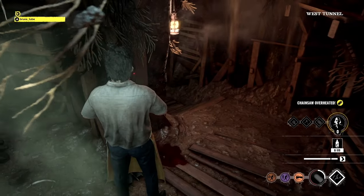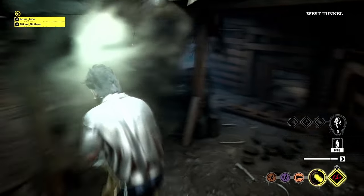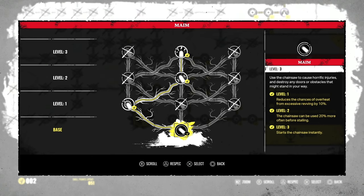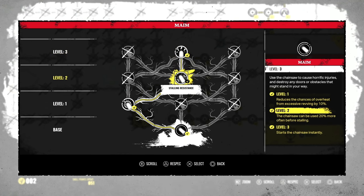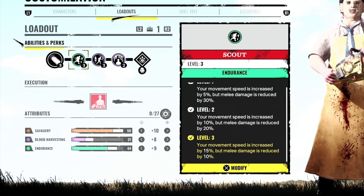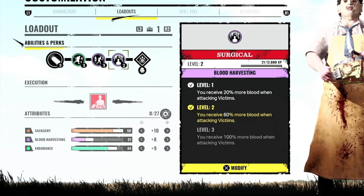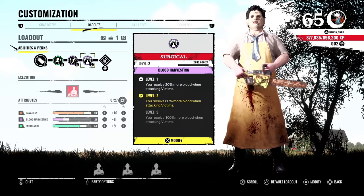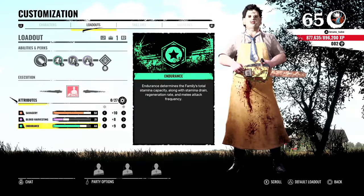That bug kind of forces you to go for the level 3 middle ability, which gets you to start your chainsaw instantly. The best choices to ensure you don't stop with every revving attack is to go level 1 left, level 2 middle and level 3 middle. Level 2 middle ability will ensure that after every rev attack, you can continue to attack and finish off your victims. Currently, I'm running Leatherface with Scout, Violent and Surgical. Surgical helps fill up my blood vial quicker when damaging victims, but if you kill one — which is likely — then you'll be full and it loses its usage. I'll put an extra 10 APs on his Savagery and then the rest in his endurance.